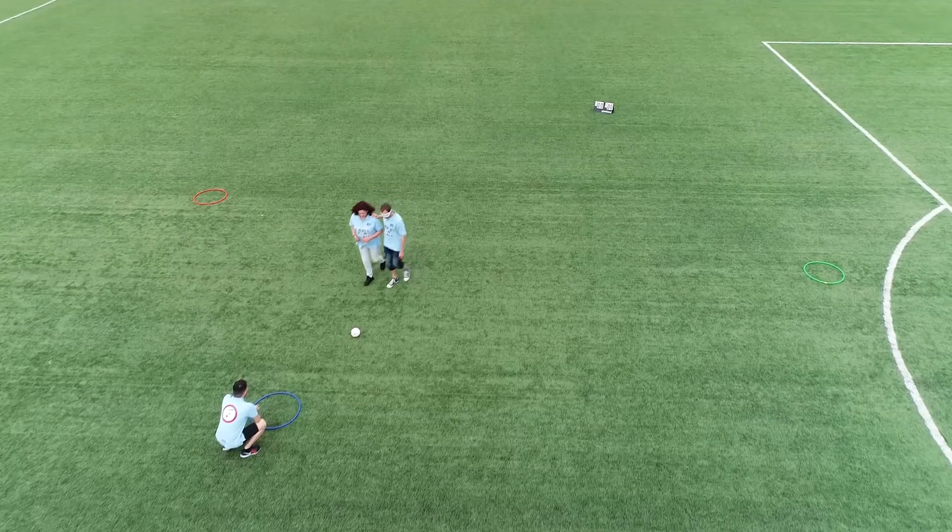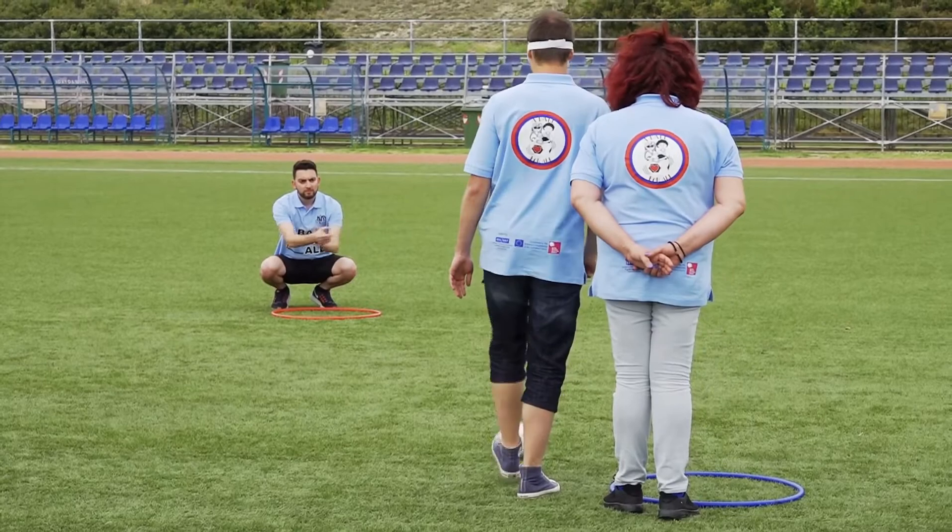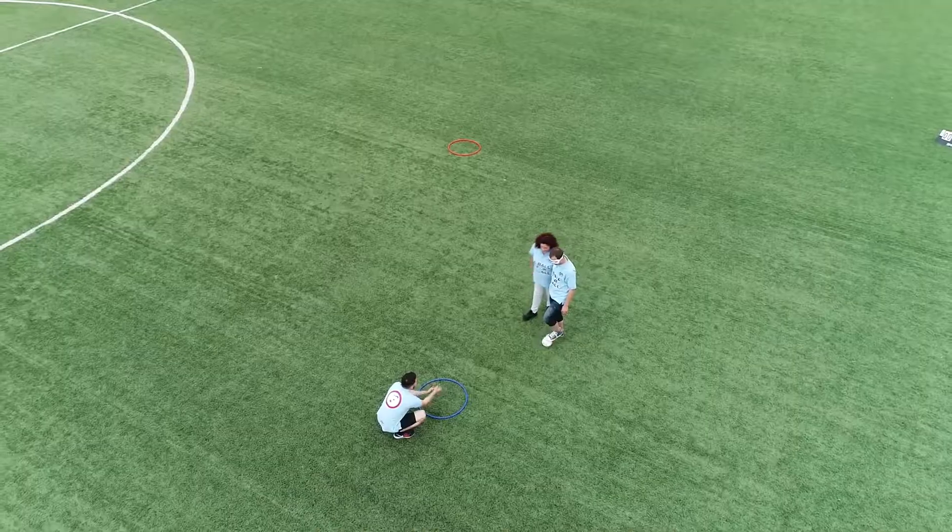An assistant helps the blindfolded kicker to reach the ball, while a guide positioned over the hula hoop — either verbally or by clapping hands over the basket when the kicker is close enough — directs the kicker where to shoot.